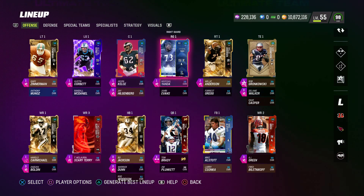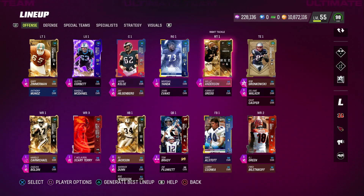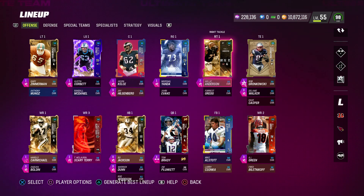Zimmerman, Corbett, and Marshall Yanda get Nasty Streak. I've got Post Up on my center Jason Kelsey for 0 AP, and the Matador ability on Willie Anderson. Unfortunately he didn't get any other really great 0 AP abilities. And Threat Detector for 1 AP — I wanted to try to get that into the squad as well.